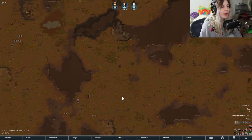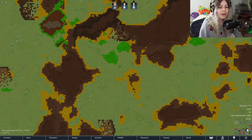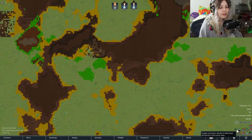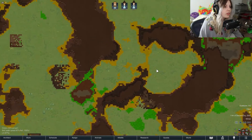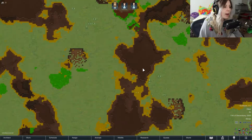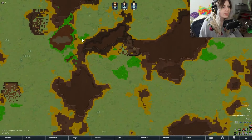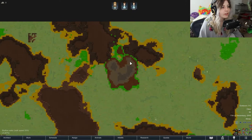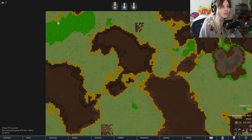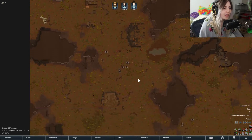This is the map. Before anything, you want to turn on the fertility overlay — it's really handy. Also turn on auto-rebuild for anything that's destroyed. Then have a little scan around the map and look for good locations where there's a lot of greenery that you can grow. This area is actually looking like a pretty decent place to start.